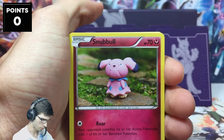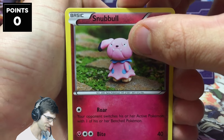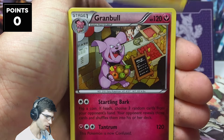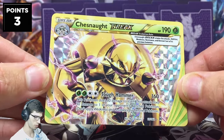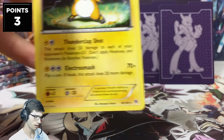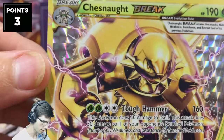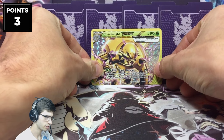Here we go, pack number one out of eight. I'm currently on a fairly bad luck streak with these pack battles — my first one against YellowSolo went well but my MLPB battle against Jay didn't go well at all. But we got a Piloswine and a Granbull — nice! We have three points on the board with a Chesnaught BREAK. We couldn't get the double pull, just a regular rare to go with it, but this Chesnaught BREAK looks great.